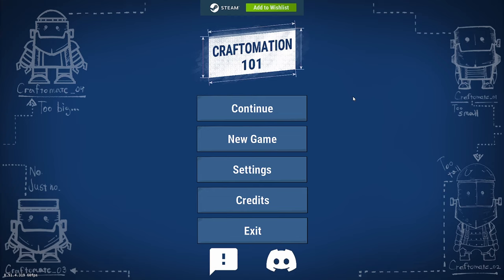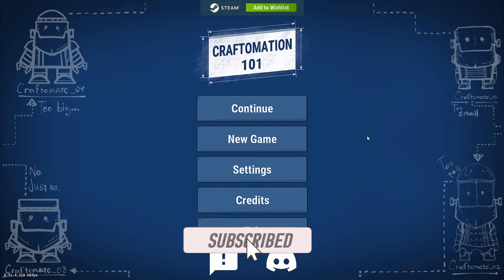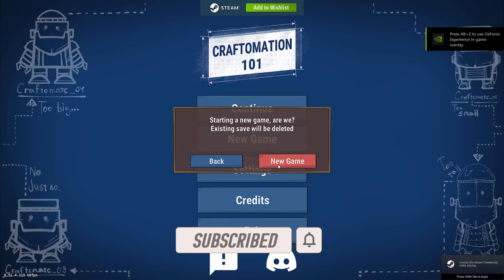Welcome to a first look at Craftomation 101. This is a more educational version of beloved games like Autonauts - if you like Autonauts you're going to like this. We've got crafting automation with a lot of visual code and a lot less restriction. We're going to be doing visual programming with tiny robots, crafting, rockets, and there's a story - we're going to terraform this world.